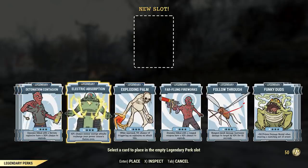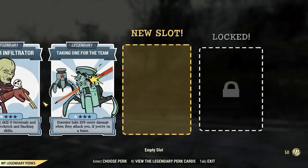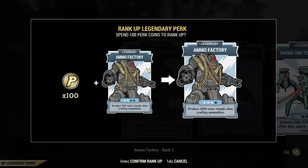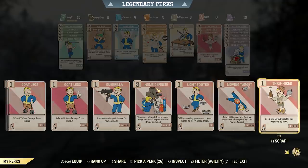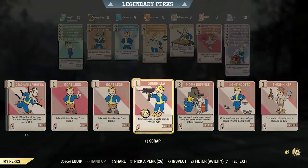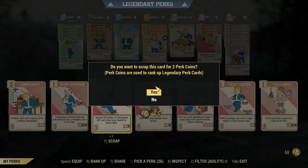Some more controversial aspects involve ranking these up using perk card coins, a new currency. Although you can assign each legendary perk card for free, upgrading costs 50 coins, then 100, then 150 coins, and de-equipping costs one perk coin. You earn perk coins by scrapping regular perk cards — two coins per rank. Ranking up all legendary perk card slots to max level will take thousands of levels. So you have to think strategically about which perk cards to rank up and keep some coins in reserve to swap them.